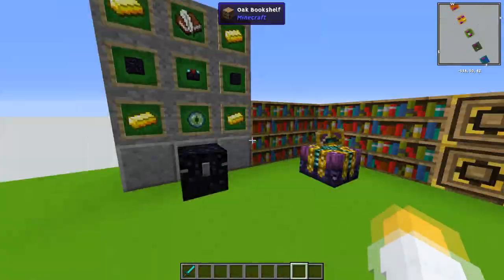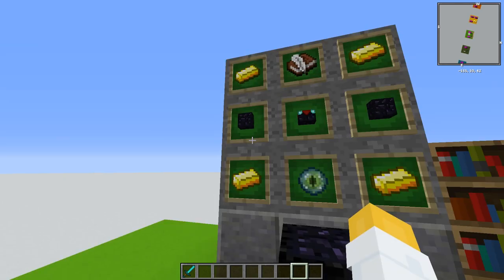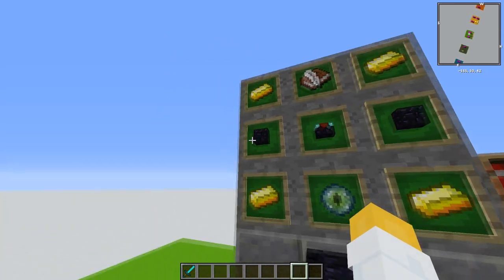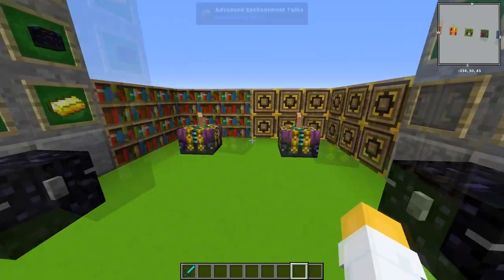The magical book recipe is any bookshelf and a gold ingot plus 4 XP. The advanced enchanting table requires gold ingots, a book and quill, a normal enchanting table, obsidian, an eye of ender, and 4 gold ingots.